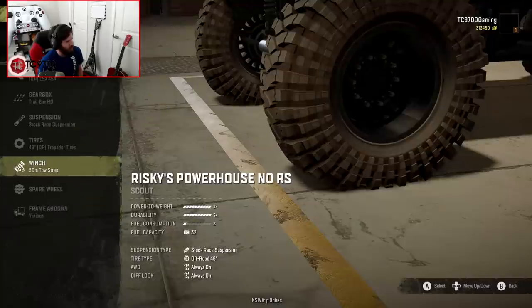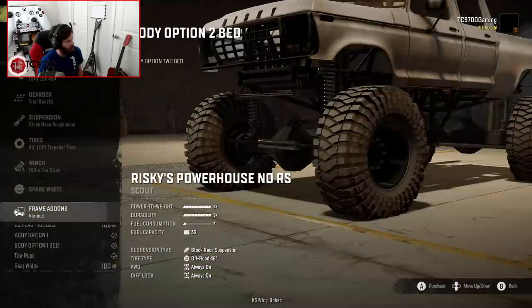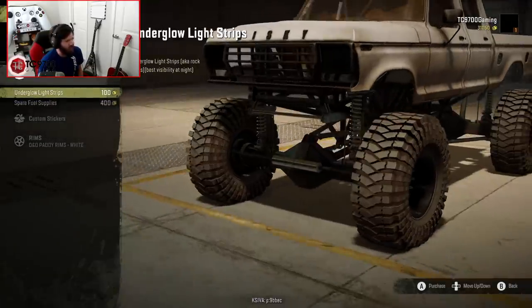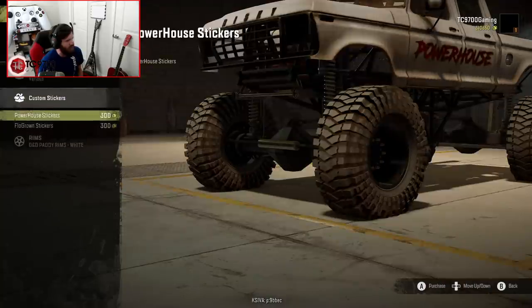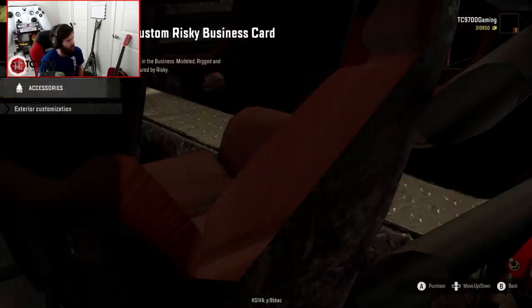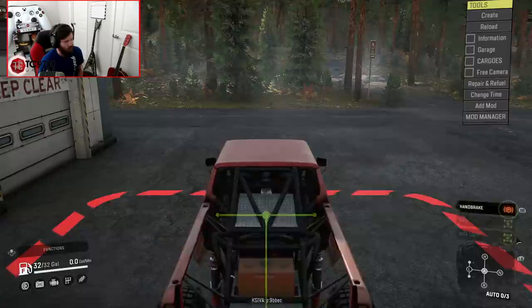Going to throw the Trepidors on it, 100-meter tow strap, and that's going to be about it. I don't really feel like this thing needs a whole bunch of extra things, and we're going to run it in red. We'll throw the R&R card right there.